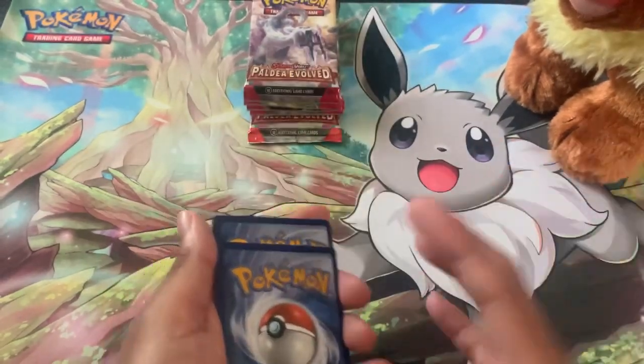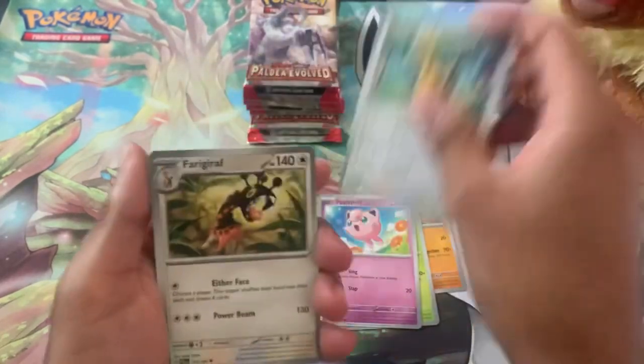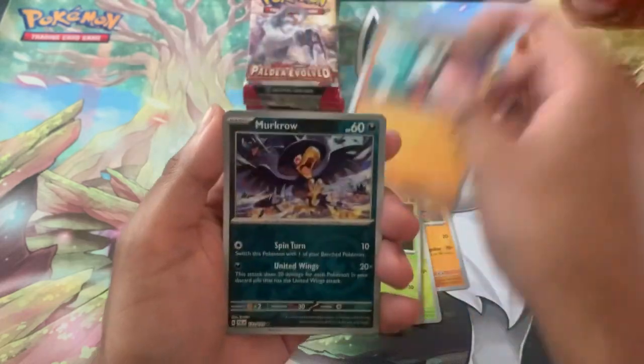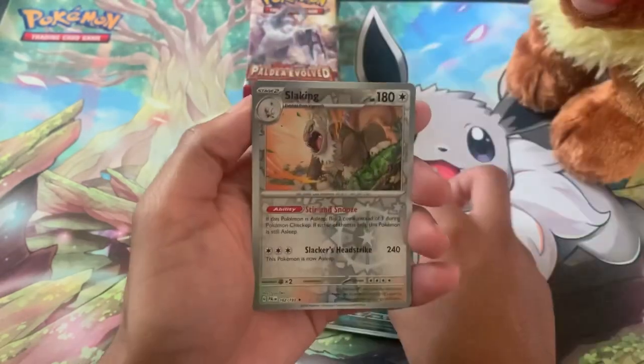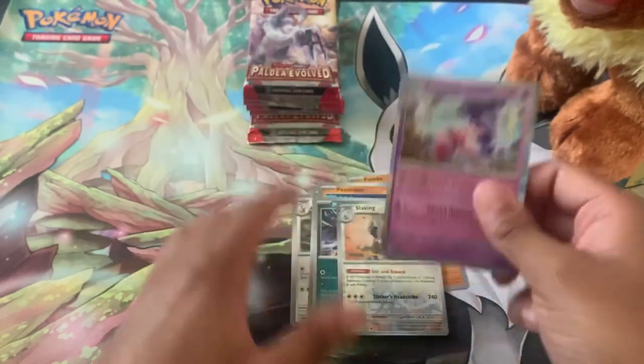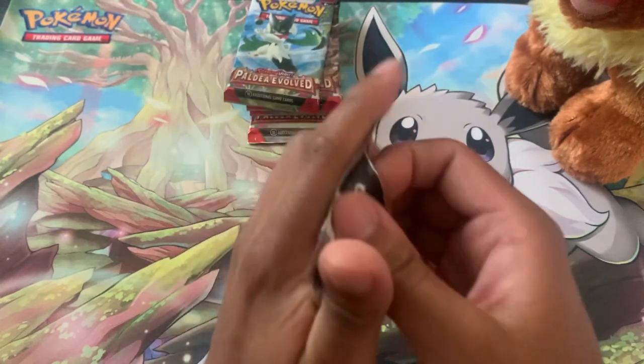Dark energy, and here we go — Blinks, Combee, Jigglypuff, Girafarig. We got Pawniard, Spidops, the Annihilape river style, Murkrow river style, Sableye, Slaking, and a Tinkatink. I think we have this one already, but moving on.